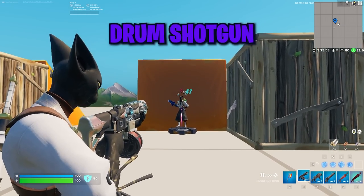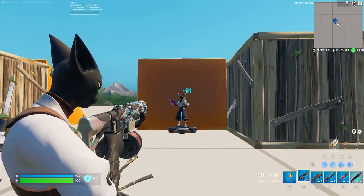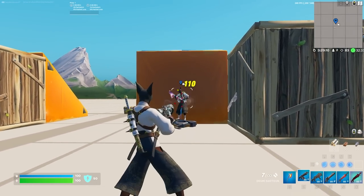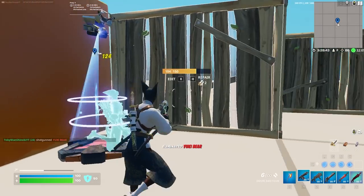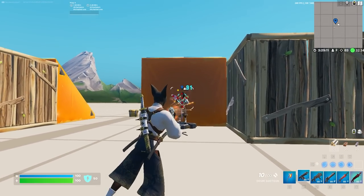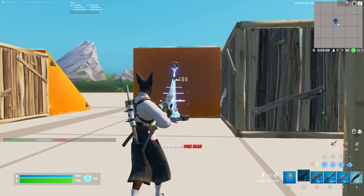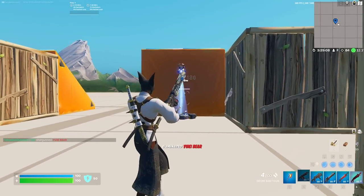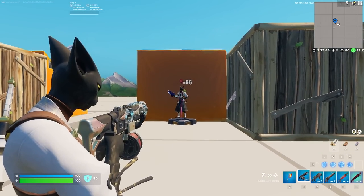Next up is the Drum Shotgun. Something most players don't know is that its headshot damage is terrible, so you always want to be aiming for center mass toward the stomach. The Drum Shotgun is excellent for putting pressure on enemies and catching people out of cover. It's also excellent for barrel stuffing at extremely close ranges. You pretty much always want to hold down the trigger because the accuracy spread gets very large and takes a long time to reset no matter how fast you shoot — there's no real reason to tap the trigger.